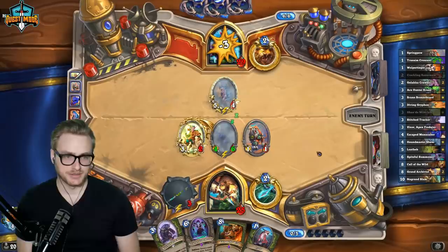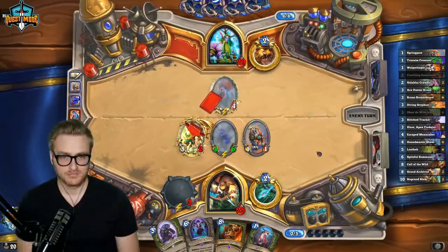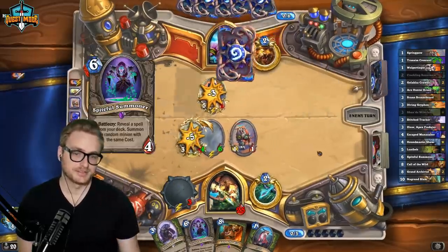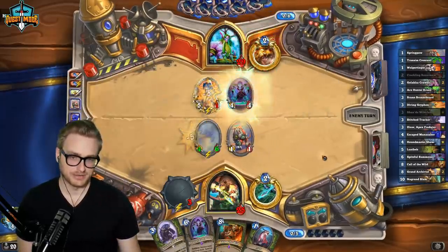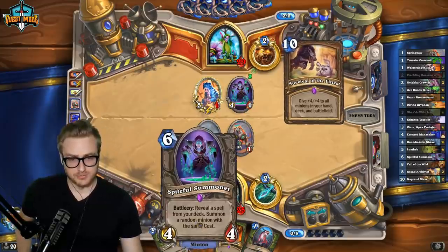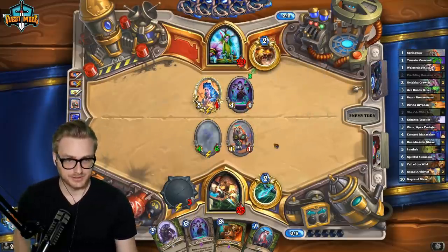They're probably drawing into their Unspiteful here. But the weapon pairs really well with Spiteful. We're more likely to hit the Nagrand Slam than Call of the Wild.